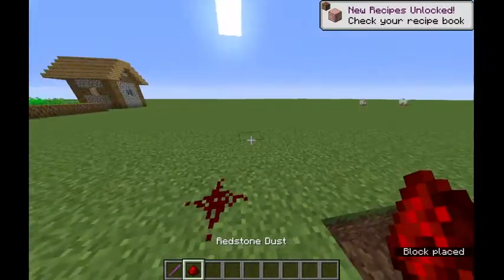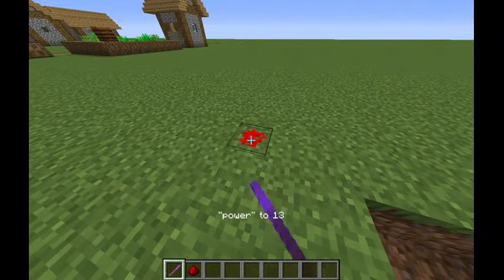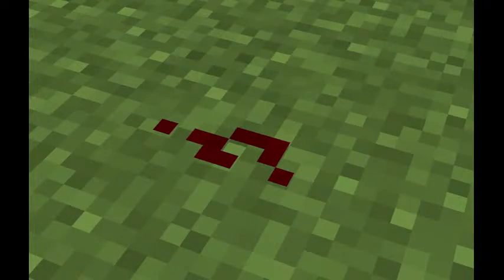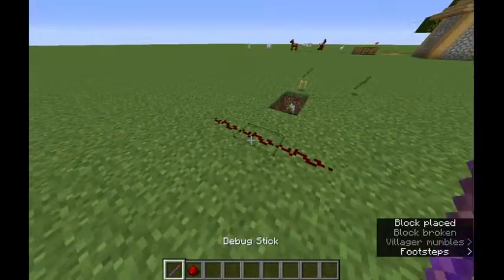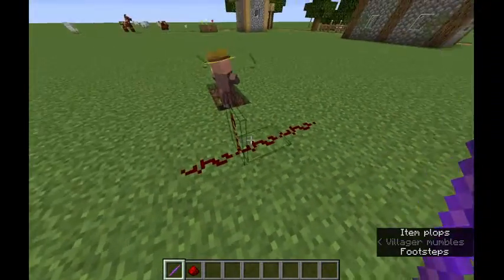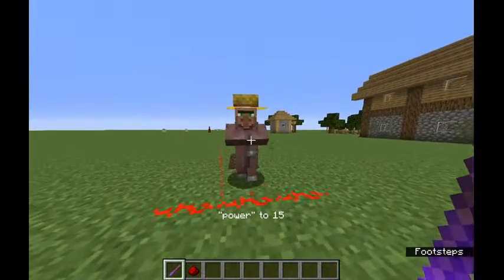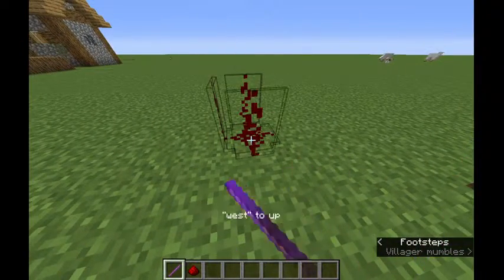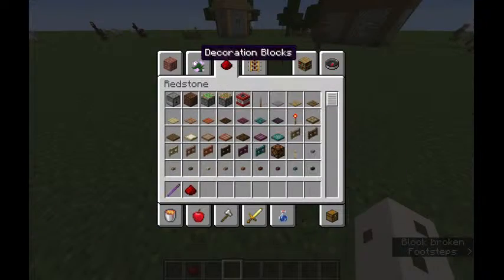What about redstone dust? I know you can do this without a debug stick. Oh, you can change the power — that's actually really cool. What in the world is going on? What? What if I power it? Oh. That's so weird. Can I do this on all sides? The hitbox looks so weird, there are just so many lines in it. Now that hurts my brain.